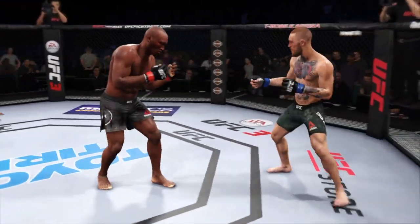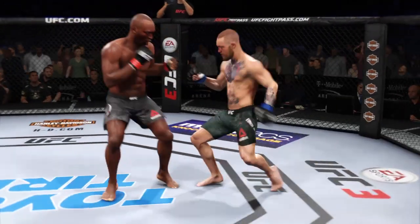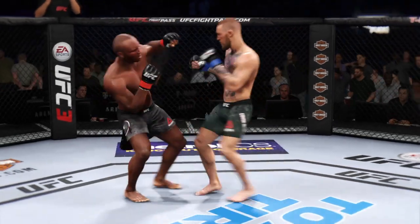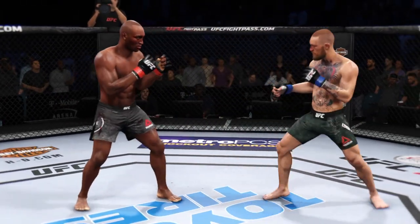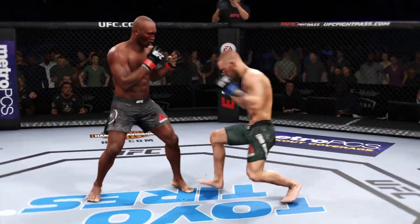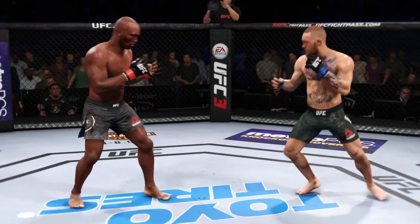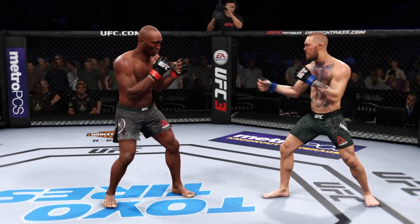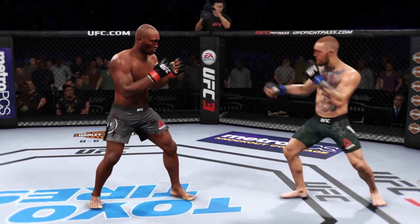Straight punch. Right hook attack — that's a miss. Right hook attack — that's a miss. And he ate a front kick. That cut has really opened up now. He's landing those hard liver kicks. He's got good accuracy on that jab and speed. How about that shin? Nice body kick there. Solid jab. He clipped him there.